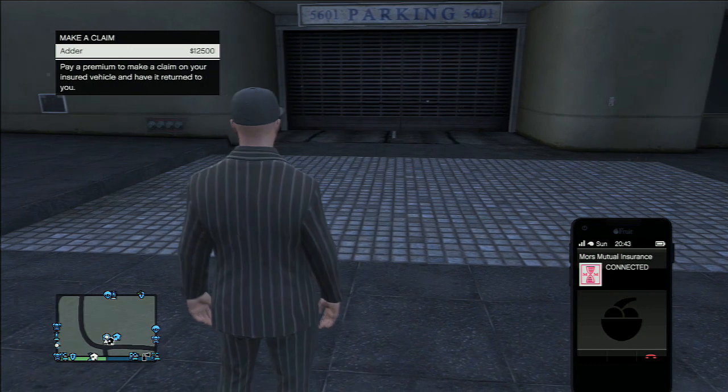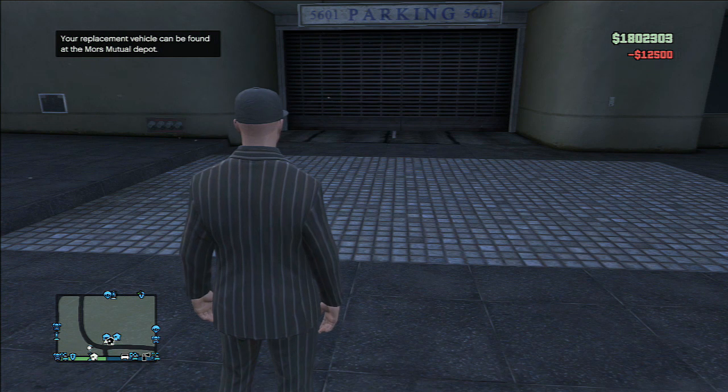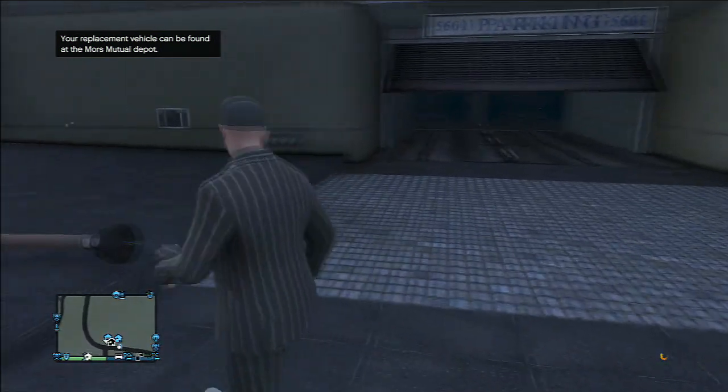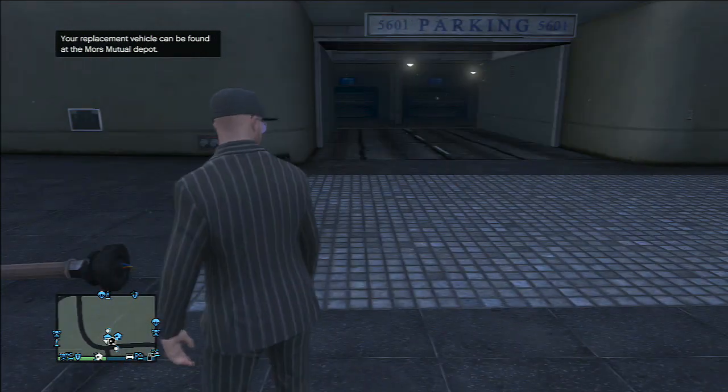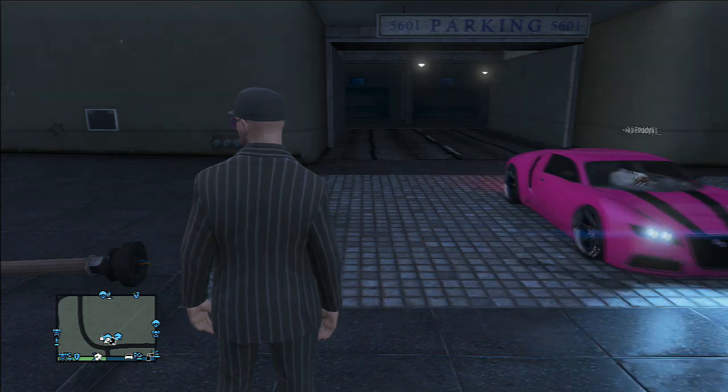Once the host is back in the session, the duplicator can go into the garage through the lift from his apartment. Once in the garage, they'll notice that this is the host's garage. Get in the car you want to duplicate and leave the garage.